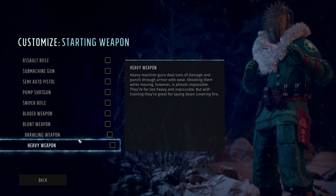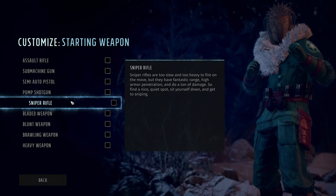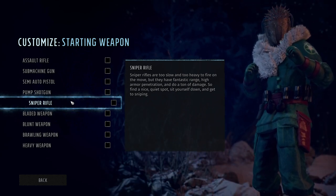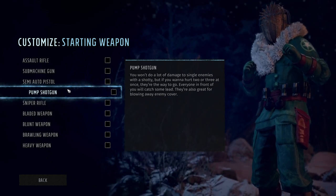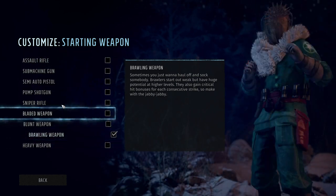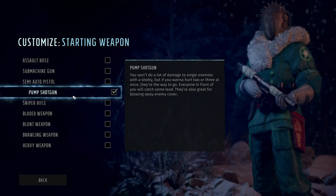Then we pick our starting weapon. This does not affect skills at all — it just tries to give you a weapon appropriate for what you want to do when you start. So if you want to build a sniper, pick a sniper rifle; if you want to be a shotgun guy, pick a shotgun; if you want assault rifles, pick that. None of this actually affects your skills at all, because we're getting into those in just a minute.